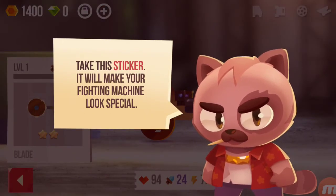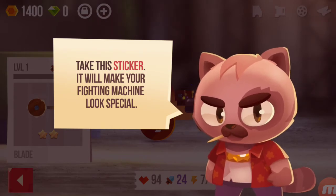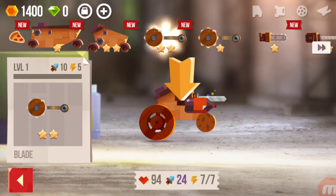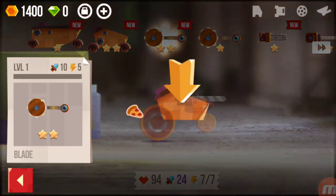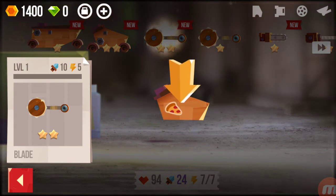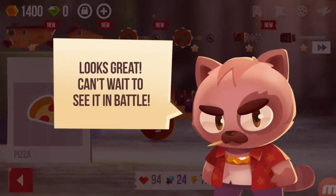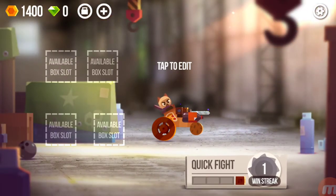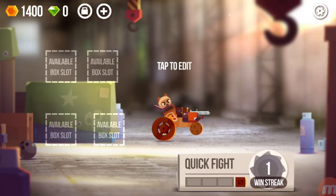Before you go, I have a small gift for you — more gifts! Take this sticker, it will make your fighting machine look special. Oh, choose a sticker — I like pizza. I can put the sticker onto Sneaky — a little pizza there. Looks great, can't wait to see it in battle!